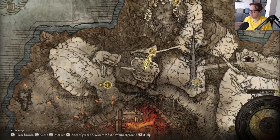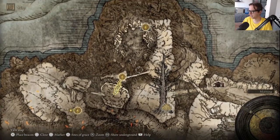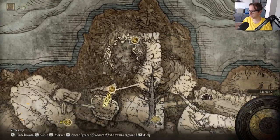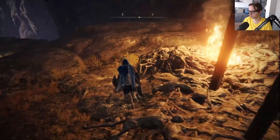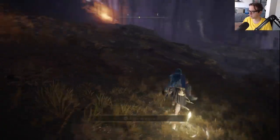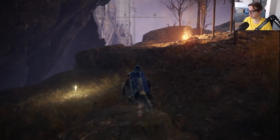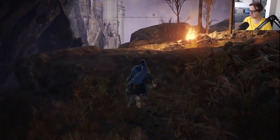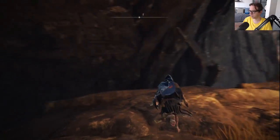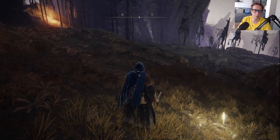We still have the Falling Star Beast we can mess with. But I think for now we'll wrap up this episode of Elden Ring — Elden Ring sorcerer run I should say. Thank you guys very much for watching, hope you enjoyed this episode. As always, if you did, make sure to give this video a like, comment, subscribe, turn on post notifications. I will catch all of you in the next one — peace out and goodbye.